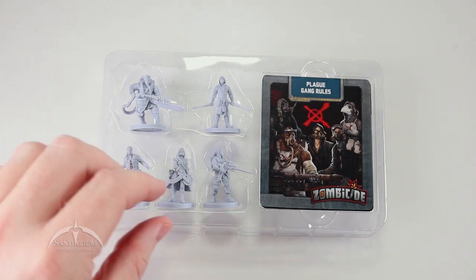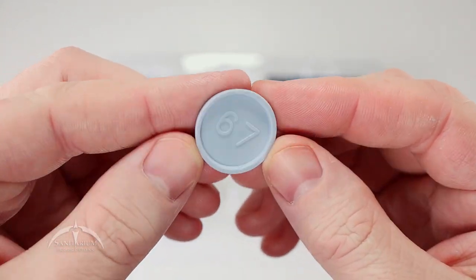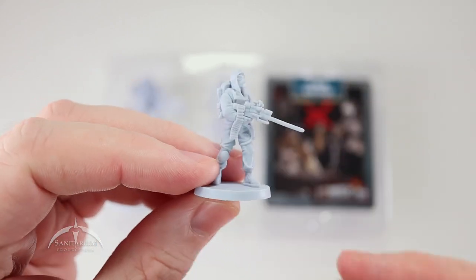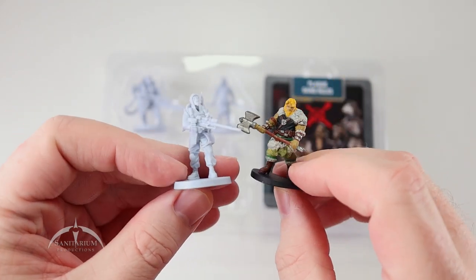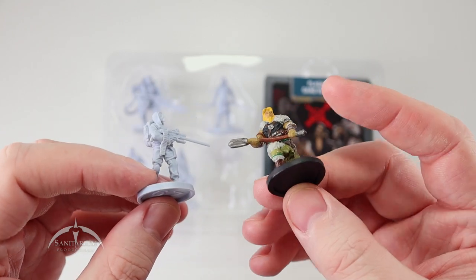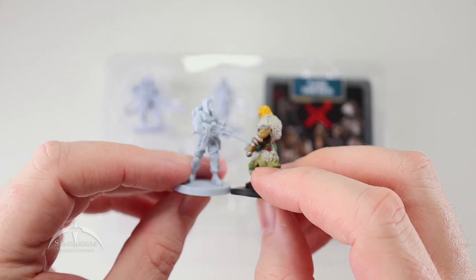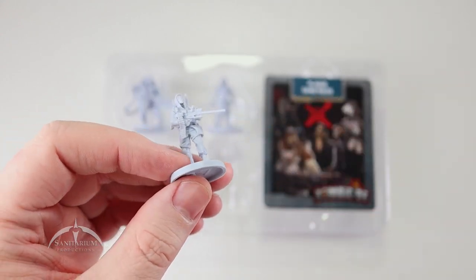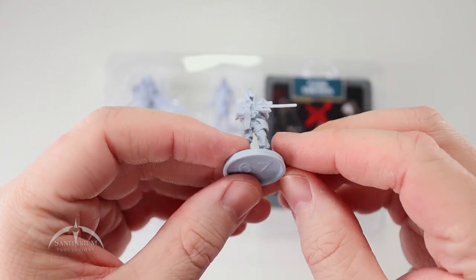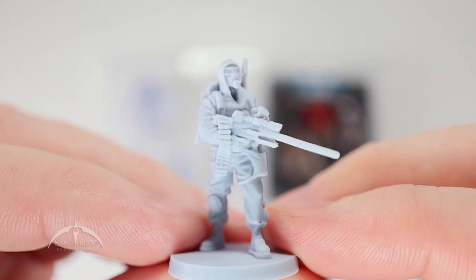Don't keep y'all in suspense much longer here. We'll start at the bottom with this one first. The first one is number 67. For comparison's sake, we've got a D&D miniature, roughly 28mm, so you can see how these things scale pretty well. They can be used in pretty much any game you want. Let's go ahead and zoom in on 67.